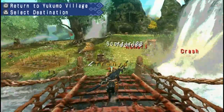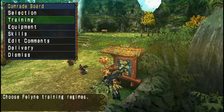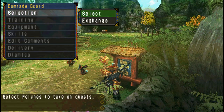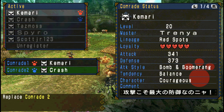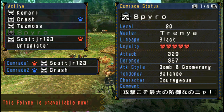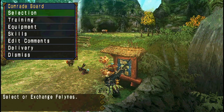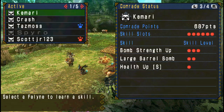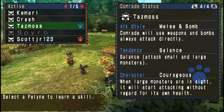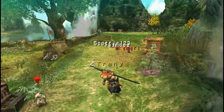Alright Taz and Scott, you guys are going to go to work today. Let's see what you guys have. Oh, you guys have nothing. Alright, let's get you guys to a level 20.